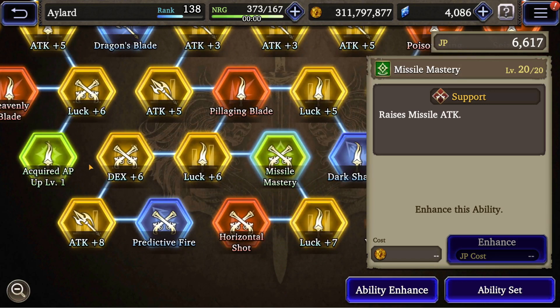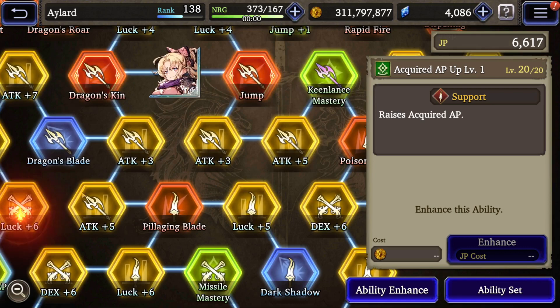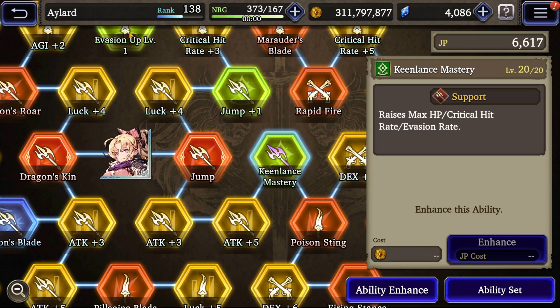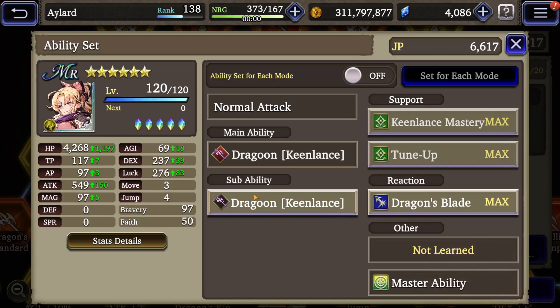We also have Missile Mastery if you want to switch to a dual gunner sub job. I don't know why you would want this one. We'll also get Jump, Kinlan's Mastery, and Evasion Up. Maybe you can run an evasion build on this one, but I don't think so.